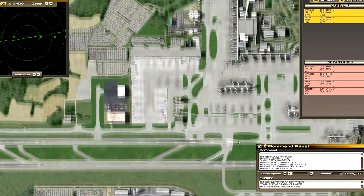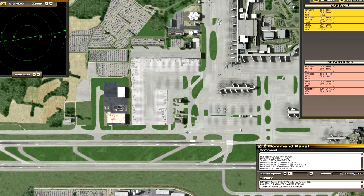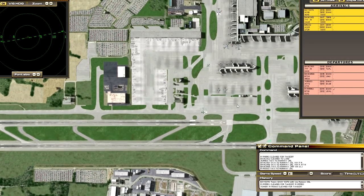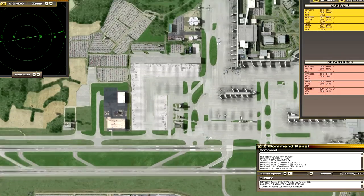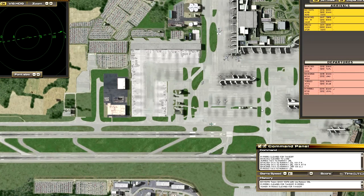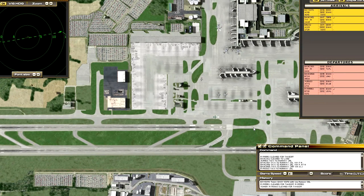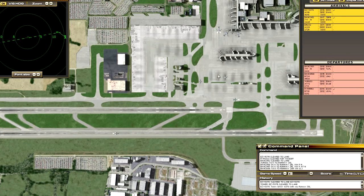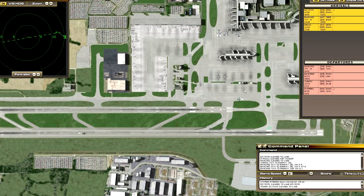Ryanair 5563 cleared for takeoff. Easy 5376 with you runway 26 left. So I think I'll end episode one there - if you enjoyed the video please do hit the like and share buttons. If you'd like to watch more then please do subscribe. Thank you very much for watching and I'll see you next time, bye bye.